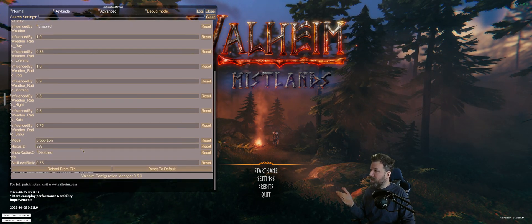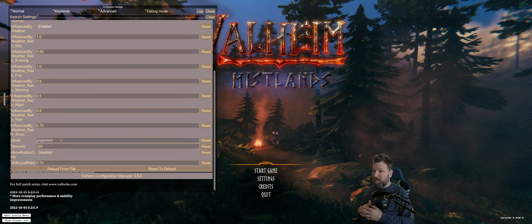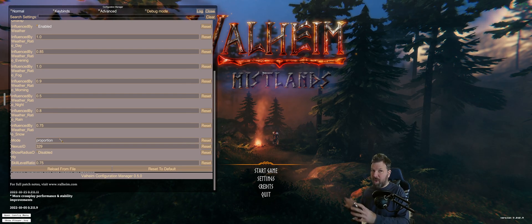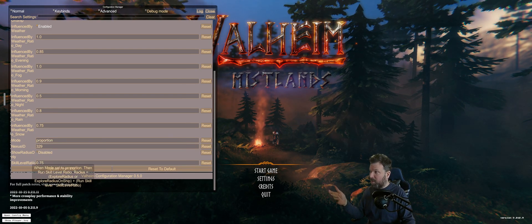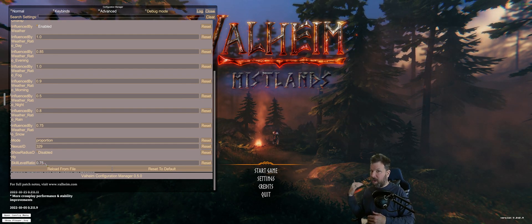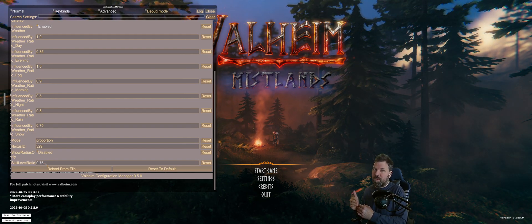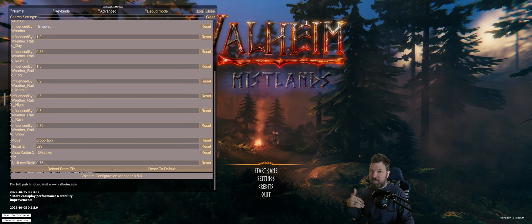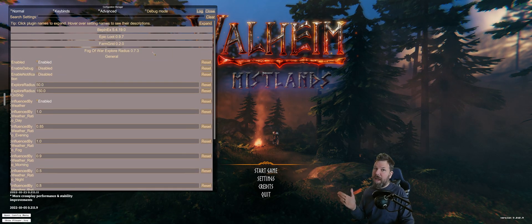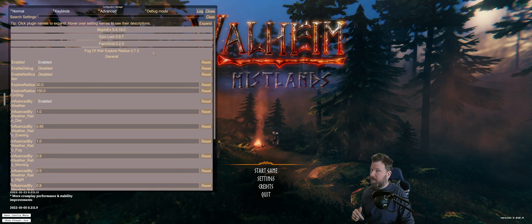The settings I change: I change the mode setting to 'proportion', which takes a proportion of my running skill and adds that to the base exploration range. I also change the skill level ratio to 0.75, so for each point of running skill it adds 0.75 to the range. I also changed the on-ship explore radius — by default it's set to 50, I bump it up to 150 so I don't have to be scraping along the shoreline to map things out. It's a great add-on.